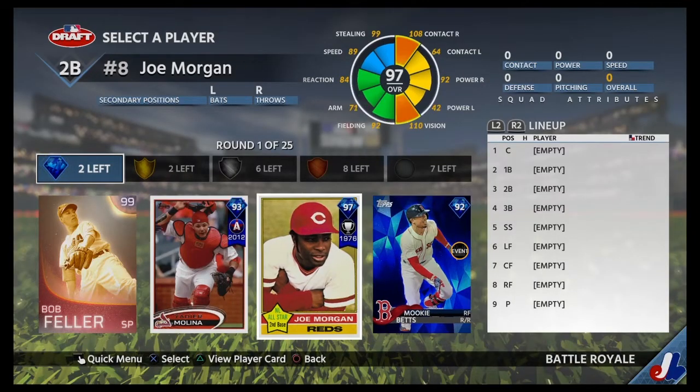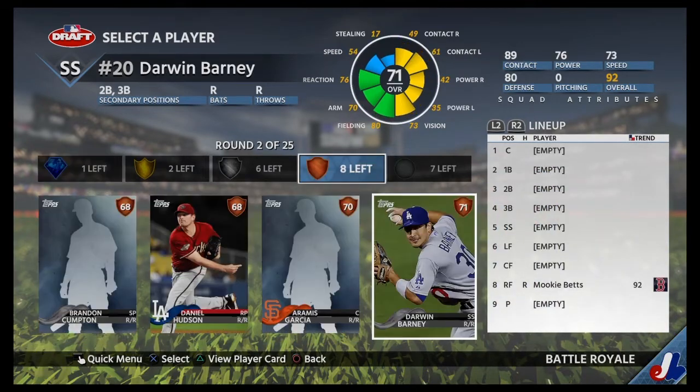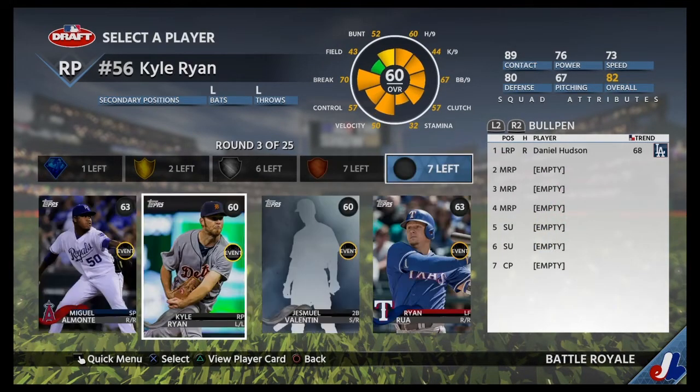Never hit with Morgan, but his power versus lefties is hurting. I'll take Mookie that round. First bronze round, we'll waste it on the relief pitcher.